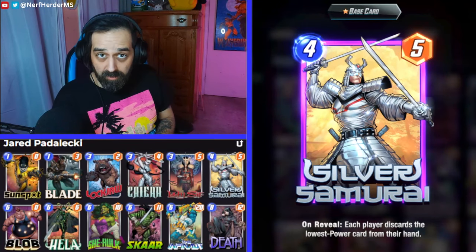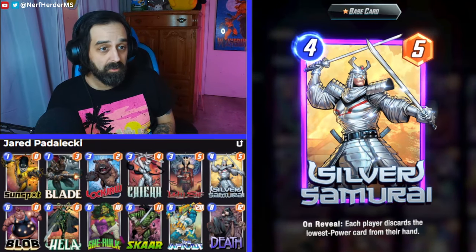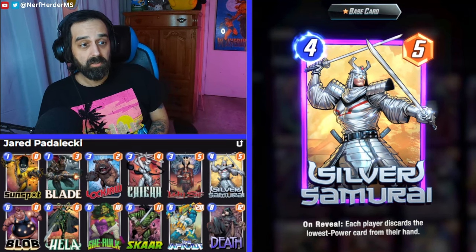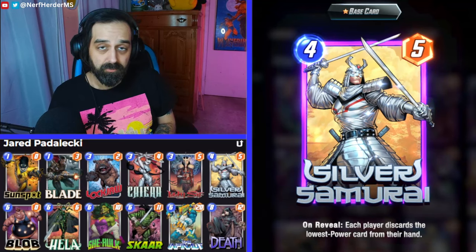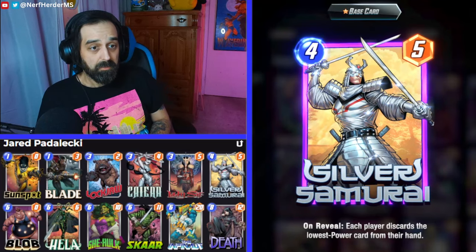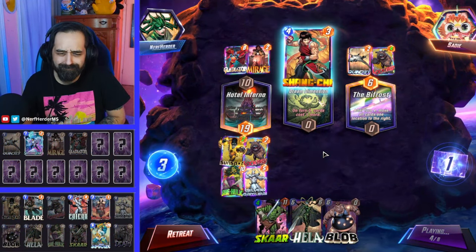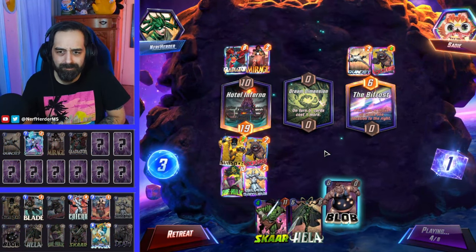There are plenty of scenarios where you'll win simply because you have those three cards even if you don't do your Hela thing or Lockjaw thing. The second card is Kyra — she's here to protect our Sunspot and Blade, and also if we get our Lockjaw going we don't want everything bopped out of existence by Shang-Chi. But honestly in these games it didn't come up too often, so if you don't have Kyra you could probably put Jubilee in there and it might actually be better. And then finally we have Silver Samurai. Sammy is basically to discard Blob — make sure you don't discard your own Sunspot, though that rarely ever happens. I just got him, that's why I wanted to make this deck.